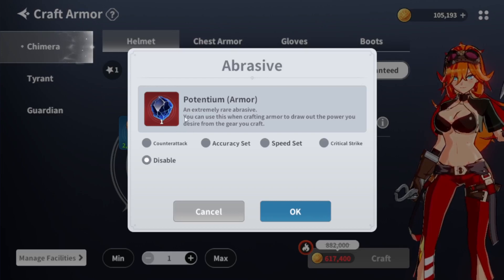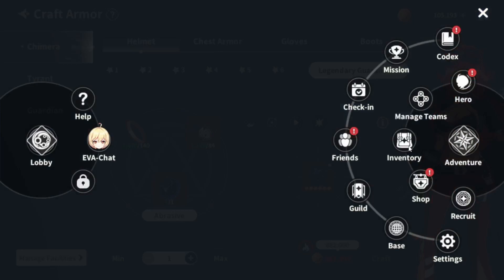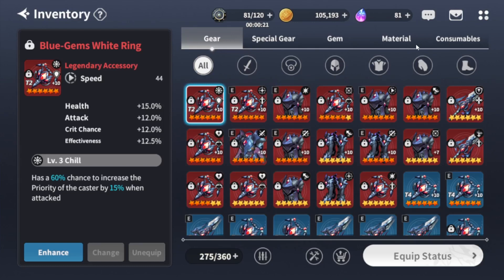This allows you to select the set you want — this is big. Even if we can get a couple of these a week, that's pretty big. It's further enabling you to target the type of gear you get. Super stoked about this, and this Potentium is going to lead into the next item.